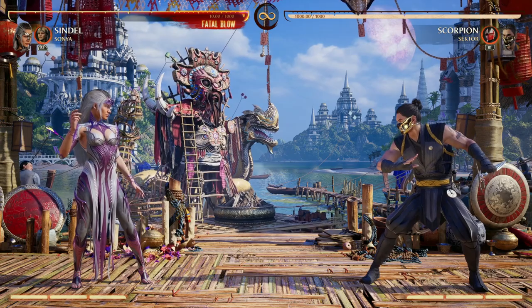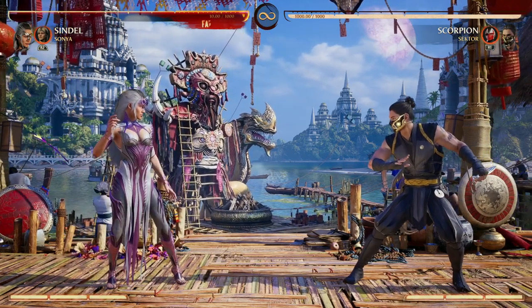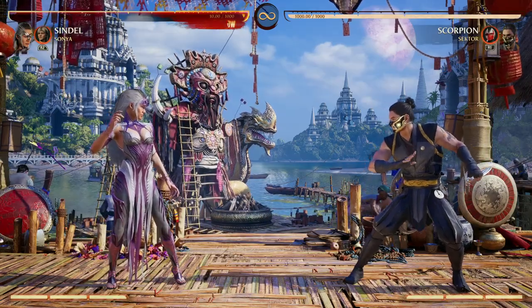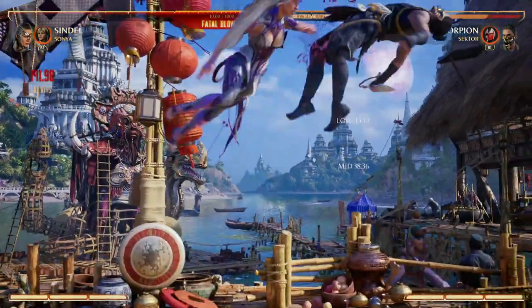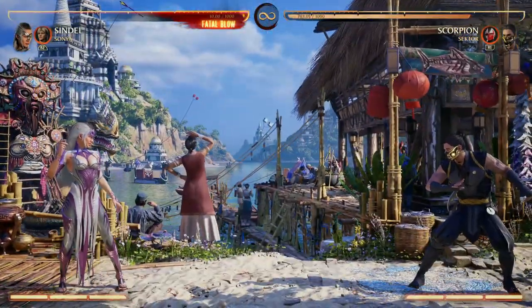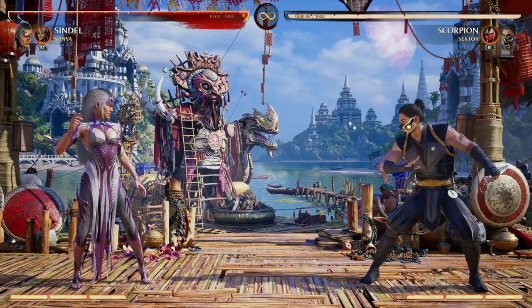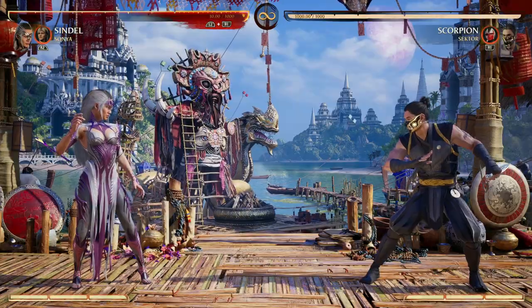The first one I like to use with Sindel is Sonya Blade. Sonya allows you to continue air combos, and Sindel's got two main air combo routes. She's got 1-1-4, and on the 1-1-4 it puts our opponent far away from us — we can't continue the combo. But using Sonya after a 1-1 in the air allows us to drop before our opponent does and continue the combo from there.